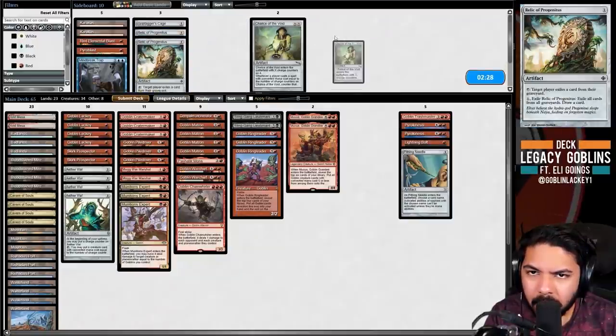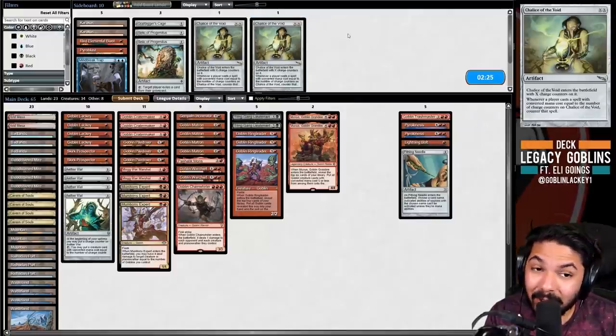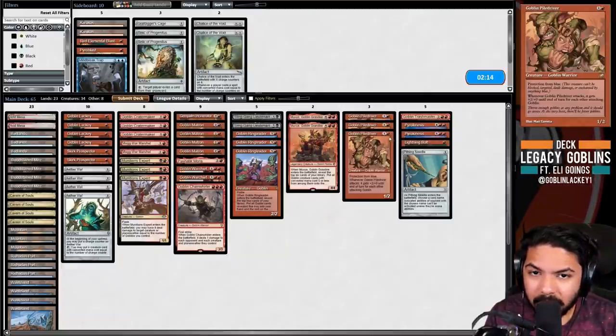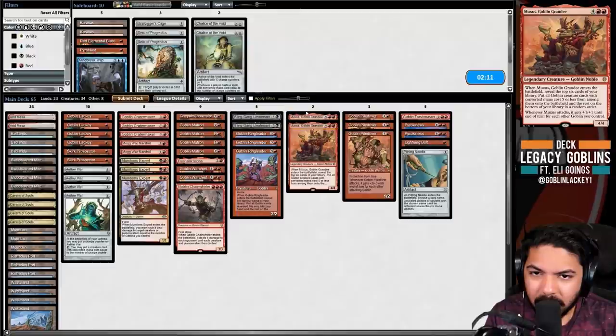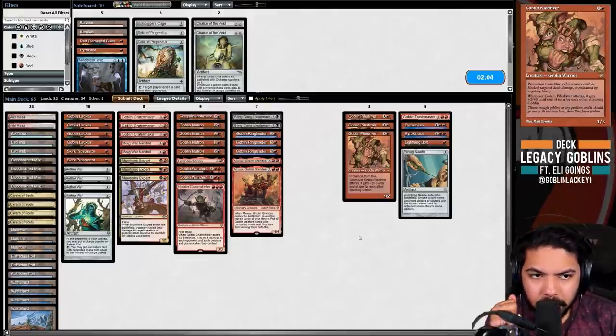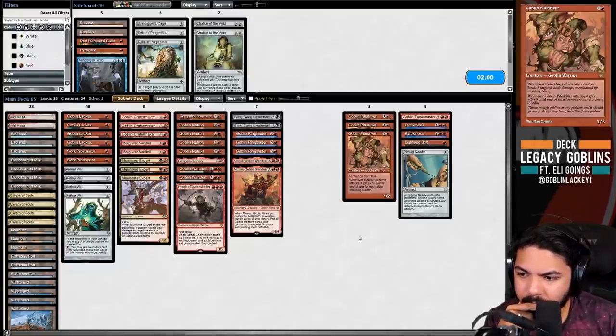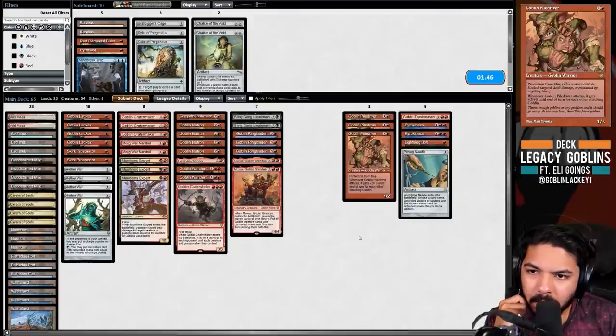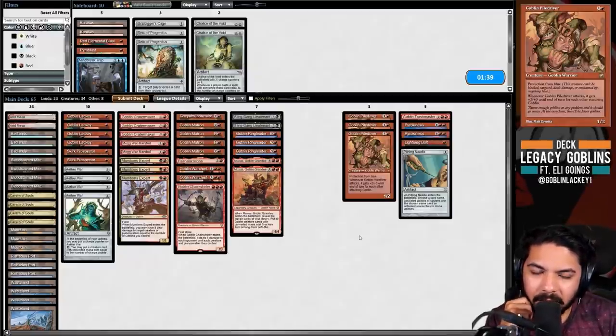We can probably cut all the Pile Drivers in this matchup. It looked good last game, but post-board we're bringing in even more removal. What Pile Driver does in these matchups is act as a forced Terminate - like when Eldrazi has to chump with Reality Smasher on my Pile Driver. But in this matchup, if they just make a Memnite a 2/2, it's trading down and that's really bad.